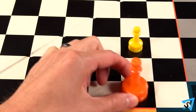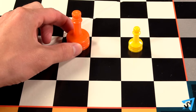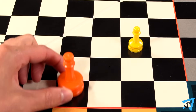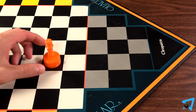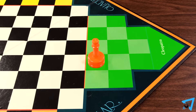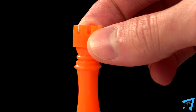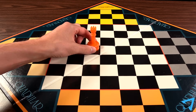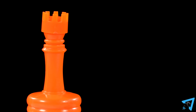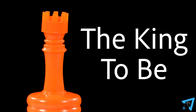The prince can move one or two spaces horizontally, vertically, or diagonally. The prince captures the first piece it slides into. The first time your prince enters any opponent's domain, indicated by crossing the red line towards their throne, your prince receives its crown and may now move any number of spaces in any direction like a queen. Once crowned, the prince is called the king to be.